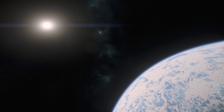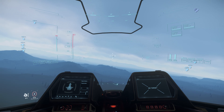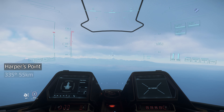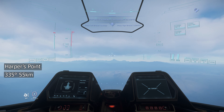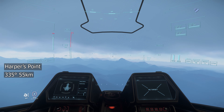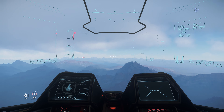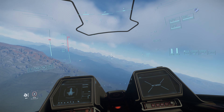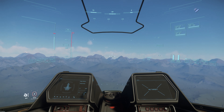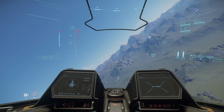For those intrepid explorers looking to find this place, head to the Harper's Point Quantum Jump Marker, and then turn to a heading of 335 degrees for 55 kilometres. The outposts are fairly obvious during day and night, owing to the red light at the top of the towers of each. They're only a couple of kilometres from each other, so finding one place inevitably leads to finding the other.